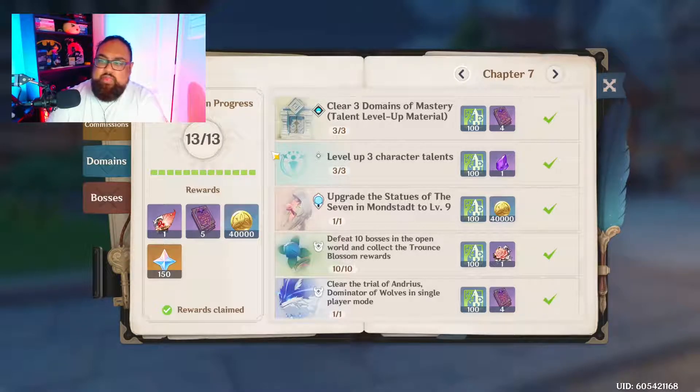Farm your weekly bosses — Boreas and Stormterror — at the end of the week. For example, if you hit level 20 mid-week, wait to fight Boreas until the end of the week. You can fight him the first two times to unlock the fights, but hold off on spending resin to claim rewards. With Boreas, you actually fight him, then touch the sword to unlock the full fight — wait until end of week to do that.